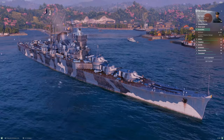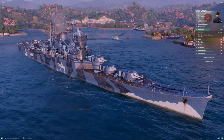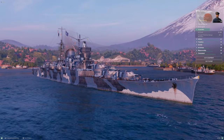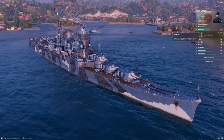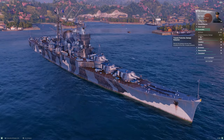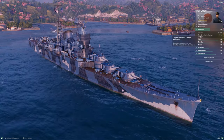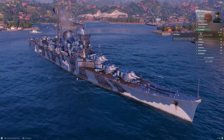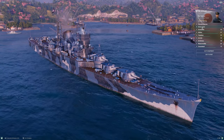16% torpedo protection is actually on the high end for cruisers, but 16 still isn't good — you don't want to take torpedoes. Your health pool can't support it. Especially if you're charging into big Japanese destroyer torpedoes. Small European destroyer torpedoes that hit for six or seven thousand are less catastrophic, but if you're chasing a Fletcher, Kagero, or god forbid a Shimakaze, his torpedo armament will absolutely waste you.